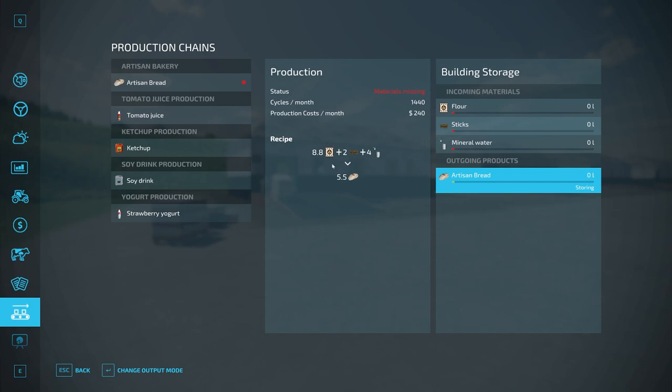Flour — if you don't know how to produce it, I'll have a card pop up on screen showing you how to produce flour in the grain mill. It's a base game product, so if you already know how to produce it, no big deal. Sticks and mineral water are things you'll buy in the store as part of this mod.